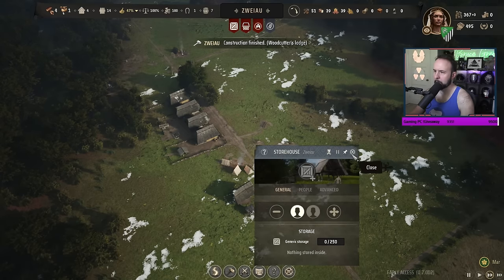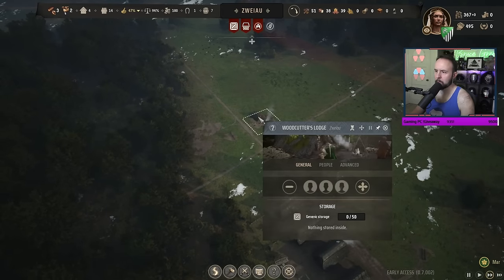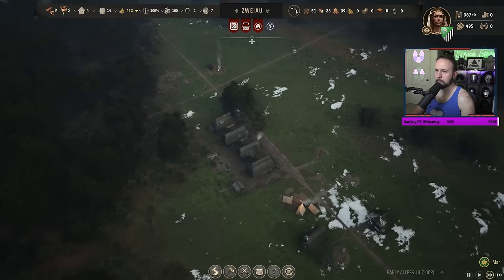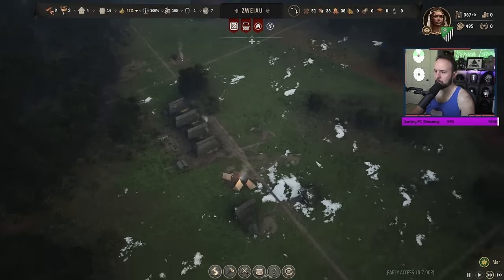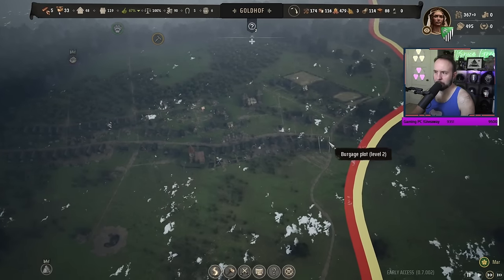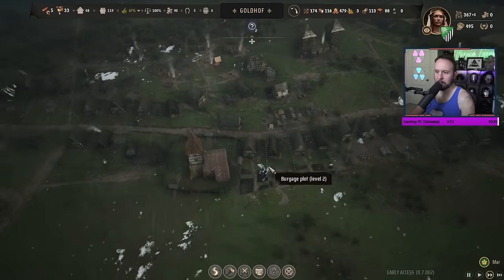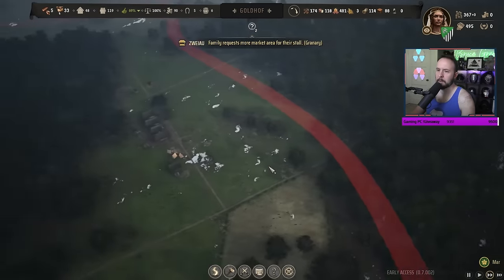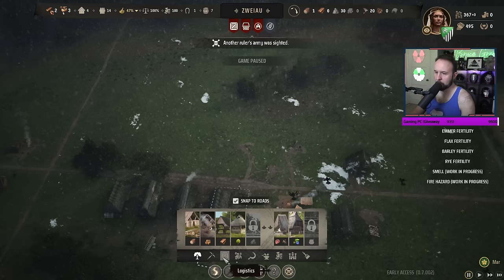I have to put one person in the storehouse, one person in the granary, and the woodcutter's lodge. They should be moving things to the granary now. I really thought managing a second area was going to be easier, but that is not easier. A family requests more market area for their stall - oh yeah, you need a marketplace, that's right.